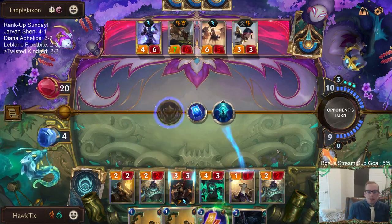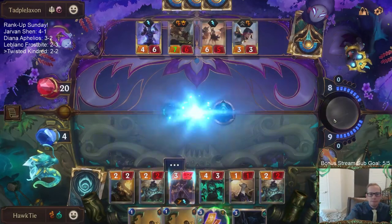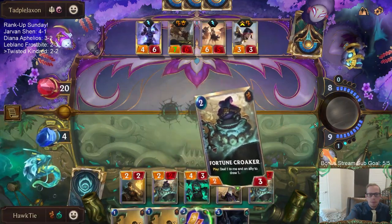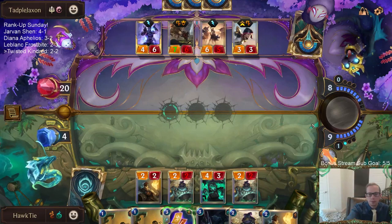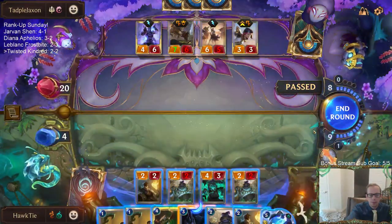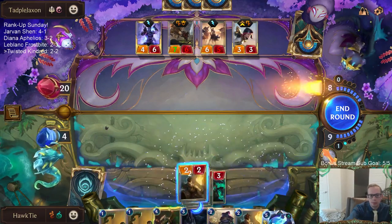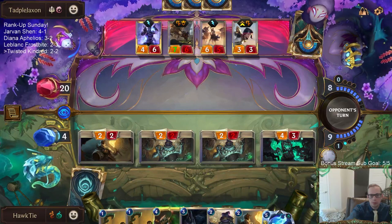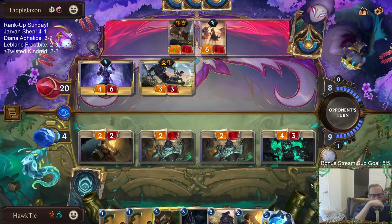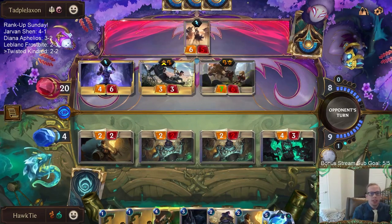We do have leveled up Twisted Fate, so that's cool. And I have the backup Twisted Fate here. How much mana do I have — 10? I need to clear room. I already can't beat rally cards and fight spells, so this isn't good against rally cards and fight spells — I can't beat that stuff anyway.